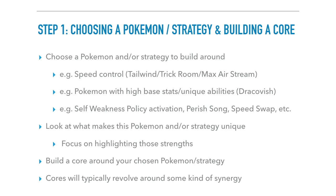You really need to support the core properly. Look at what makes the Pokemon and your strategy unique and focus on highlighting those strengths. For Tailwind teams you want really hard-hitting Pokemon that can take advantage of those three turns — a really slow Pokemon probably won't even benefit from Tailwind. Cores typically revolve around some kind of synergy: defensively, offensively, taking advantage of speed control, or unique strategies like activating Weakness Policy. If you want to build a Trick Room team, start with a Trick Room user, then a support Pokemon like a Fake Out or Follow Me user — the Indeedee-Hatterene duo is one of the most common — and then add a sweeper like Torkoal.